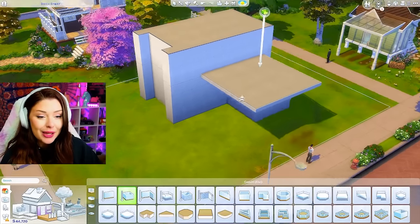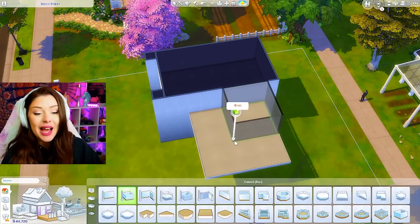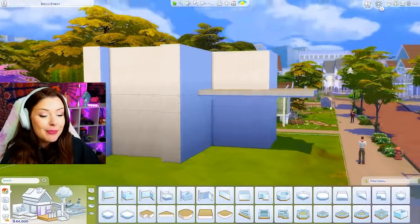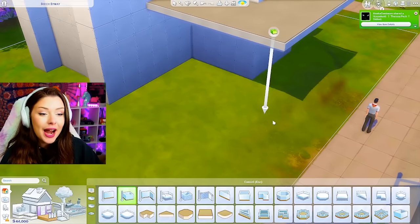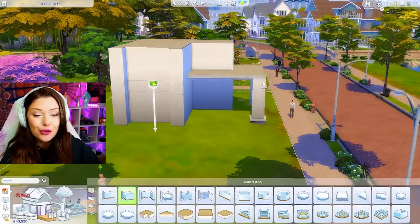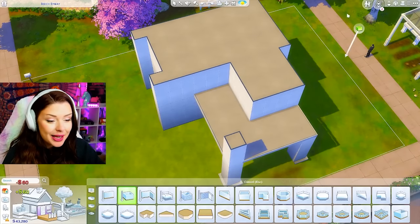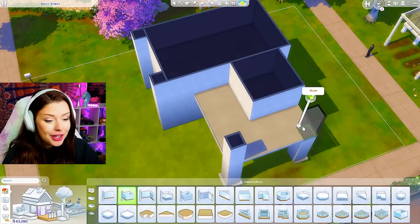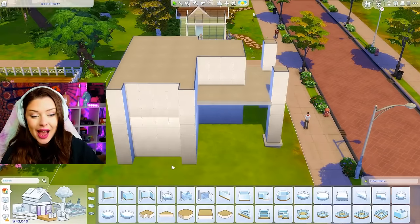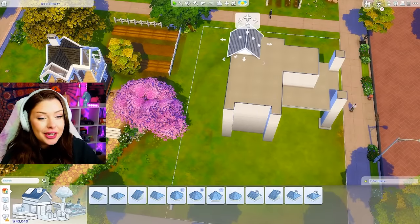I'm completely ditching the tiny home residential lot trait in this one. In the last episode we were trying to build a few different tiny homes, but this time we're just going to go for it. I do still want to bring in the overhang for our gardening - it helps a lot if you have a roof over your plants because then you can grow seasonal plants all year round. So that's what our platform is going to act as. I'm going to build columns there using my wall tool and bring a roof all the way across.